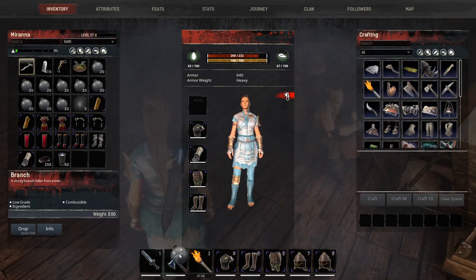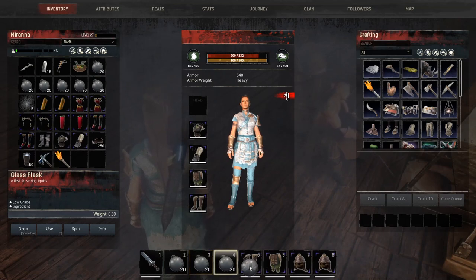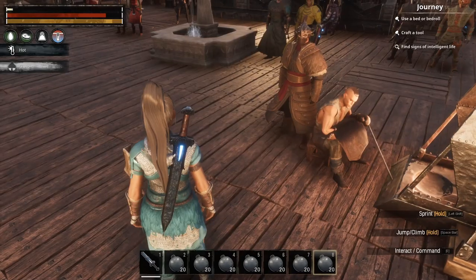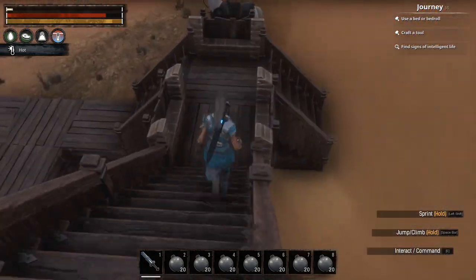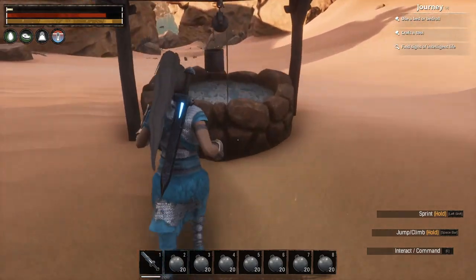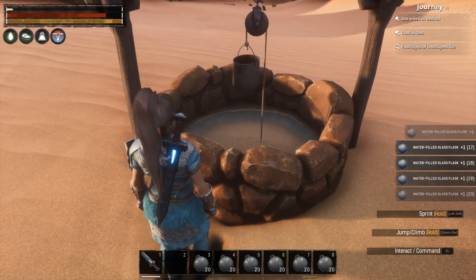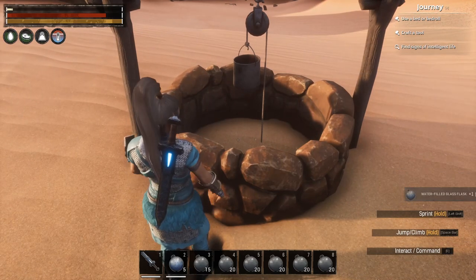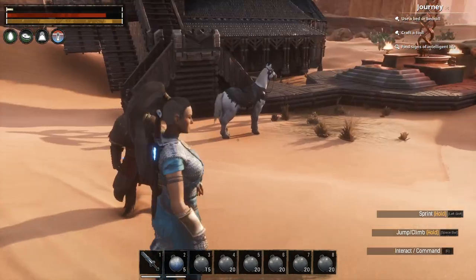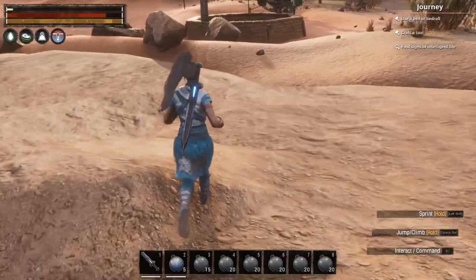Now once you have your flasks, you can fill them up at any water source. You may need to have them on your toolbar. Even the wells work, but you only get about 25 filled from a regular small well before you have to wait for it to fill up again. Of course you can also get water from the big well, lakes, rivers, and streams.